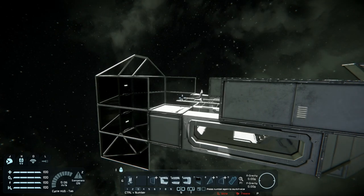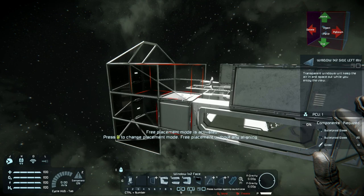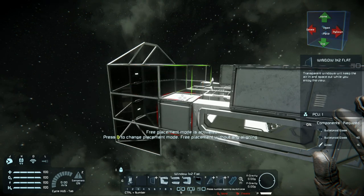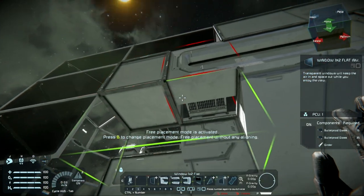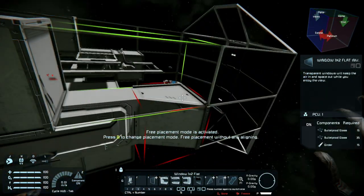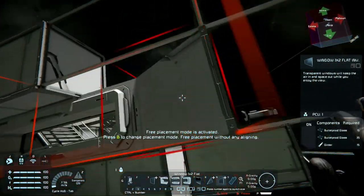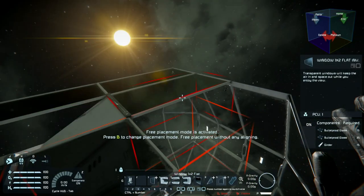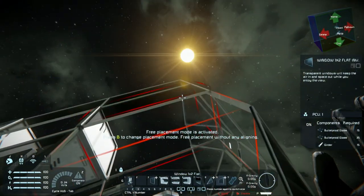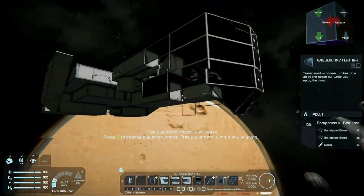Moving on, I think I'm going to do two more panels here. This panel — and remove that. This way when the captain, he could see like a 360 view. I'll fix the edging in a bit, meaning those shapes. But so far, that's not too bad.